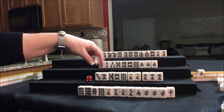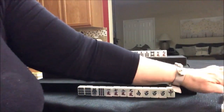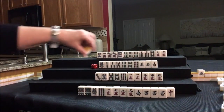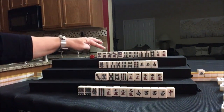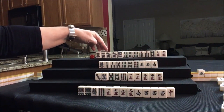We have a 3-4-5 out and we're wanting 3-4-5. We don't need this 9-crack. Nobody can take it, so we draw 6-dot. Nobody can take it — unless we did 5-6-7, but we'd break up a Chi already there.